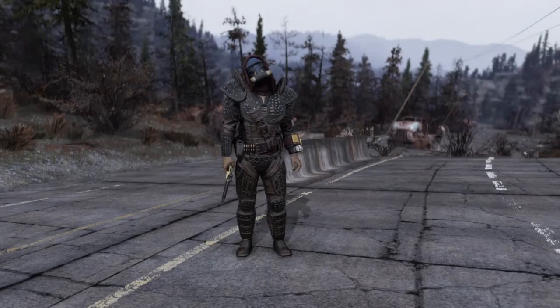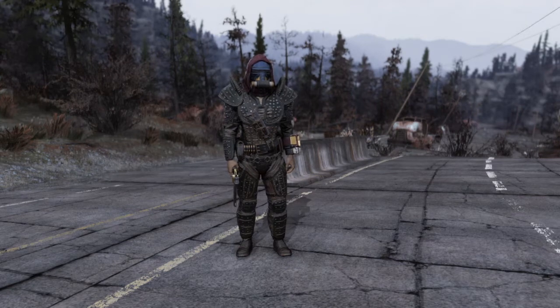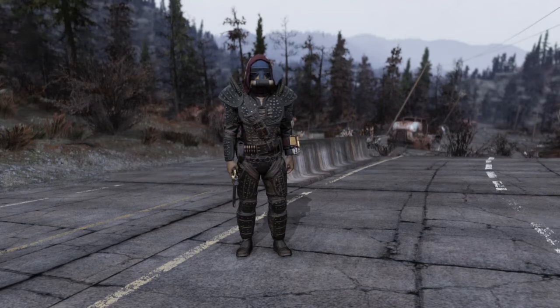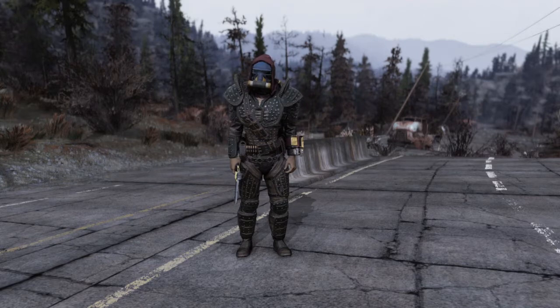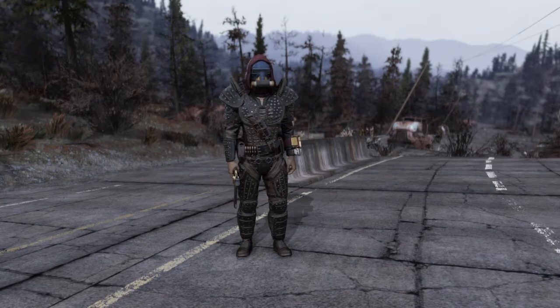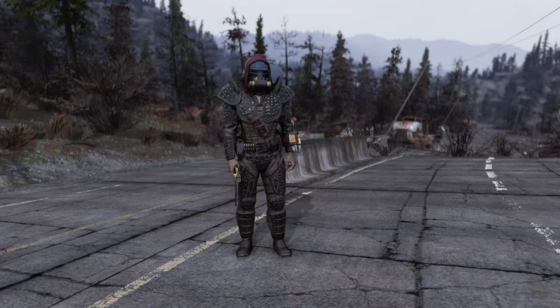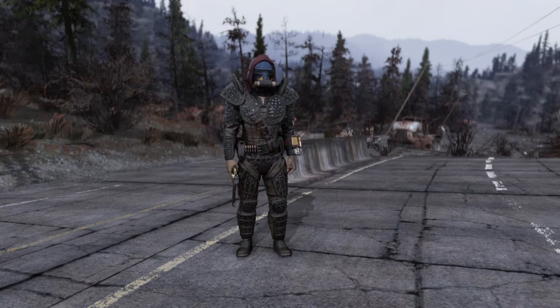Hello and welcome back everybody to the Foodbuild Factory where today we're going to take a look at the Caravan Guard. This is the lovely guy you can see on screen right now. This is going to be another entry in my No RNG series where I'm trying to make character builds in Fallout 76 for every major weapon class that are relying on primarily non-legendary equipment, with the exception of quest rewards. So on this occasion we're going to make a Gunslinger build.